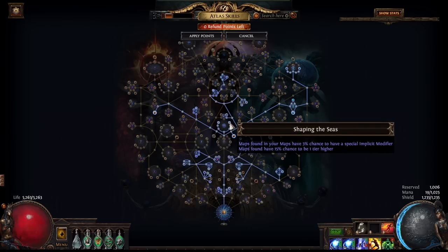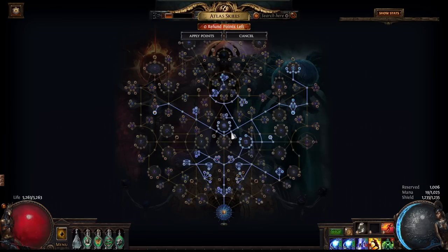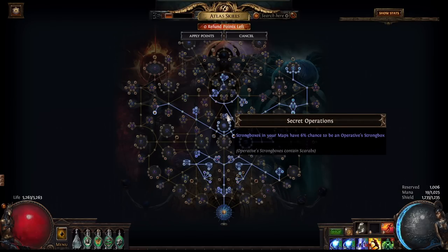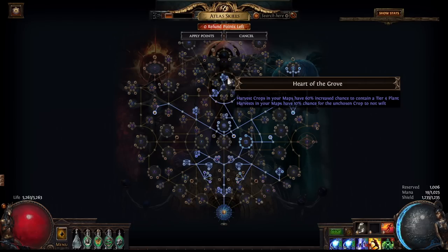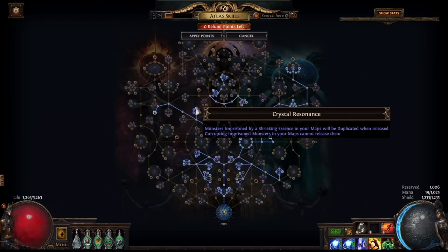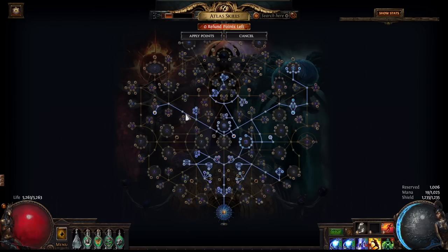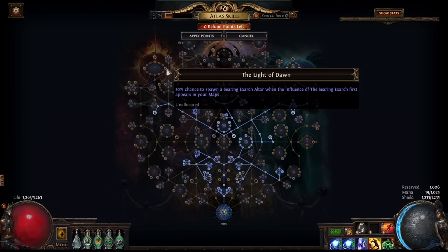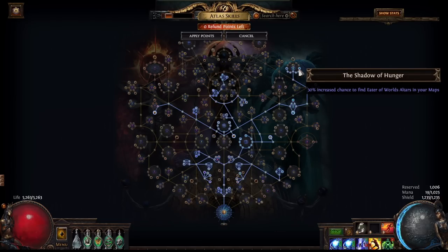Coming over here, we are taking more map sustain nodes as well as singular focus. This will allow us to over-sustain our map pool of Atoll and Mudgeyser maps. Coming up here, we are spending 2 points for operative strongboxes, which is pretty nice as it'll add some extra scarabs to our loot. In the center of the tree, we are taking shrine nodes, essence nodes, and harvest nodes. Moving over to the left, we are taking more essence nodes and Wrath of the Cosmos. Wrath of the Cosmos makes the maps pretty rippy, so if you're trying to level up you probably shouldn't take this node. However, foregoing it is a fairly significant cut to profits from altars. Finally, we are heading over to the right to grab all of the Eater of Worlds nodes. If you prefer, you can grab all of the Searing Exarch nodes instead, as the embers are more expensive than the Ichors. However, on average you can expect to be seeing more Ichors than you would embers, so it should more or less even out.